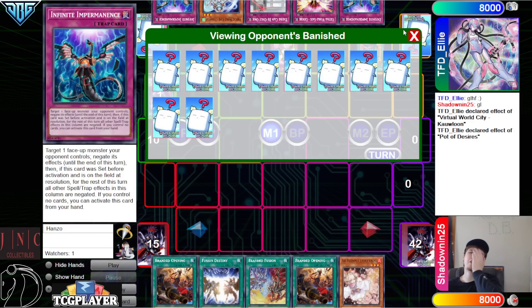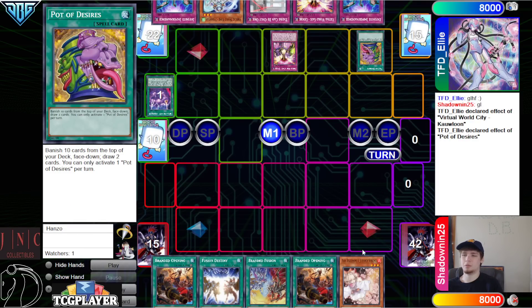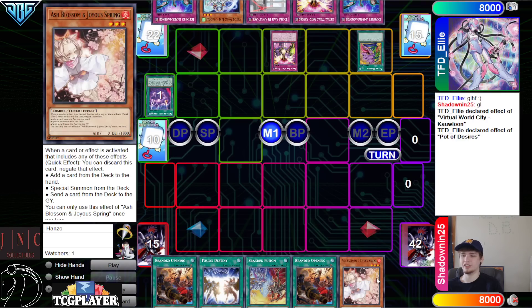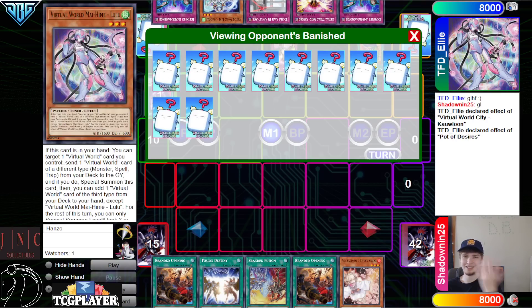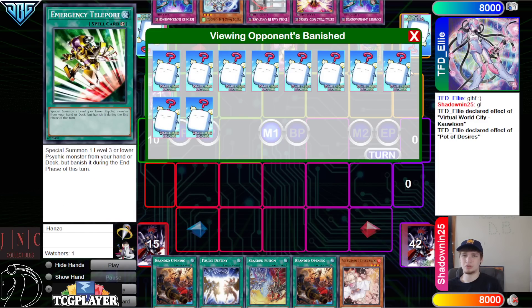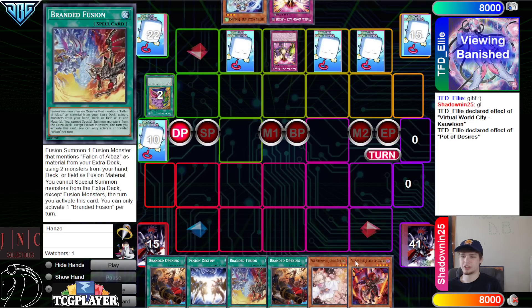They just let Desires go through, which is crazy — I guess they're just saving it for Lulu specifically. They didn't even draw anything useful. I was literally going to talk about how if they get hit with Ash on Desires they didn't brick, they just got hand trapped — but they didn't even get hand trapped and they just bricked.